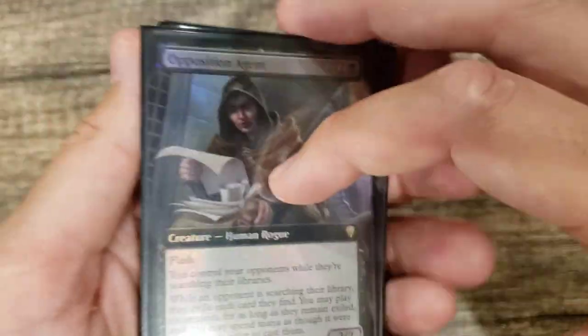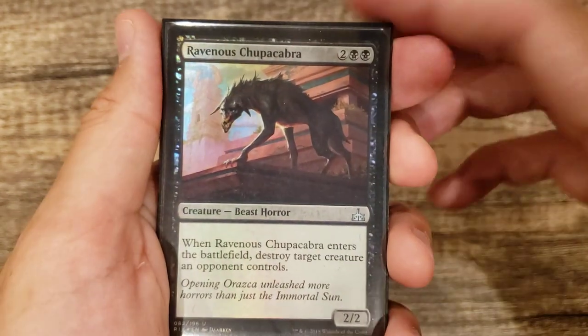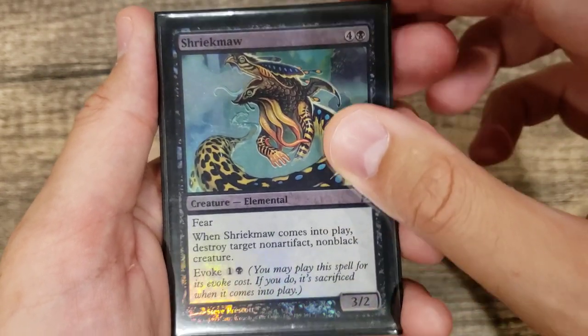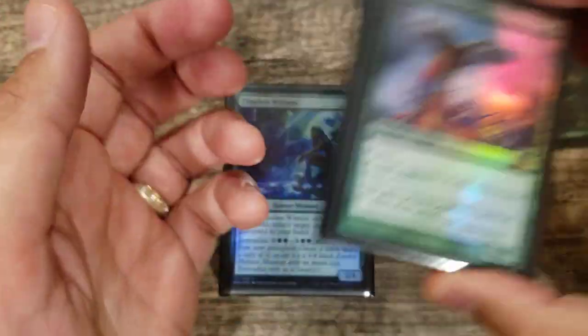For our black creatures: Opposition Agent to protect from opponents tutoring, Ravenous Chupacabra for removal, and Shriekmaw for removal with Evoke. We're pretty light on the black creatures and will be heavy on green.